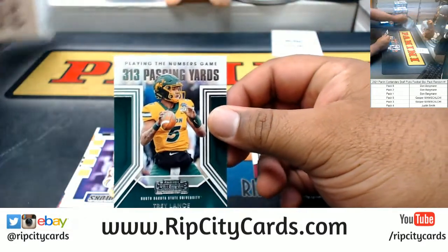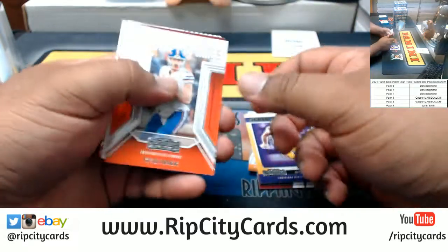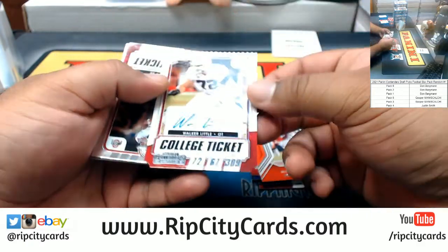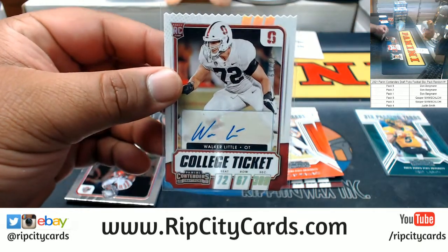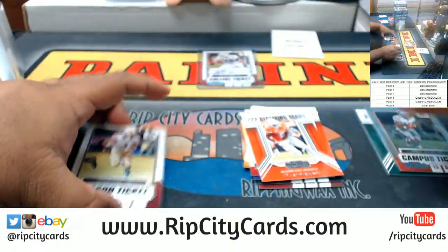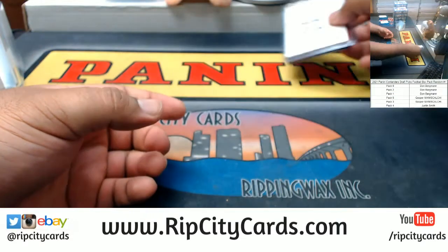We got Trey Lance here. There's a college ticket for Walter Little, offensive tackle. Got a Zeke Elliott chrome. And that's going to do it for that box, Justin. So Walker Little autograph, numbered to 72, headed your way.